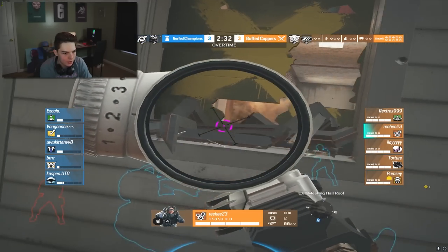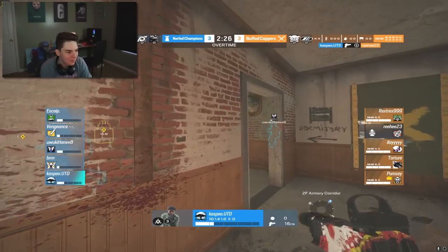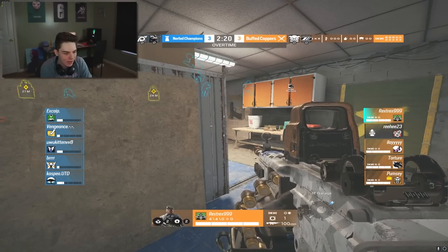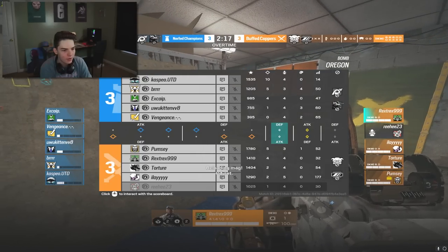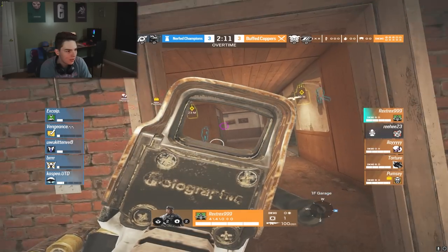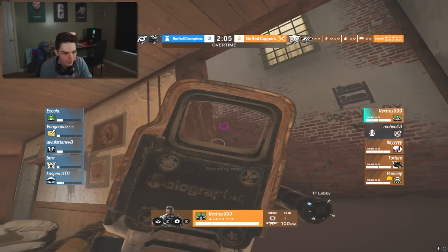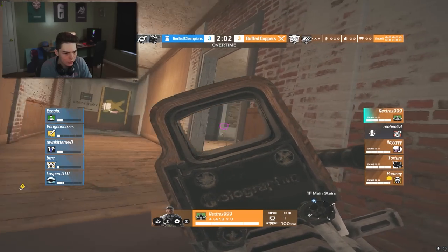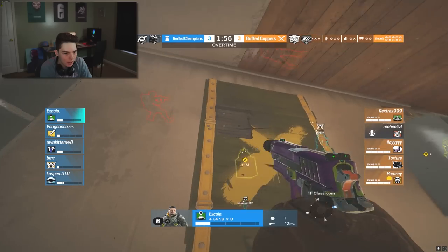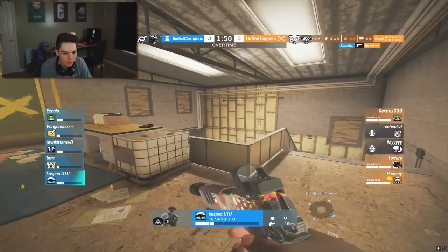Overtime - Rehi tries to push through Satellite window but Vengeance is prone underneath and Melusi is there to take out Rehi. Rex Trex inside Garage - our star copper player last round - playing extremely well. He considers pushing towards Melusi downstairs but decides to push up through the main stairs on the east side. Xcap spots two players rappelled on a window and grabs the first one - Iana goes down.